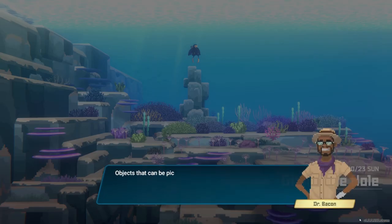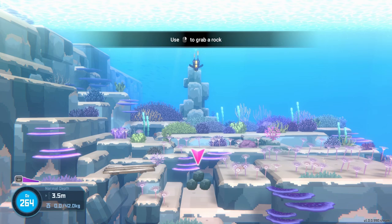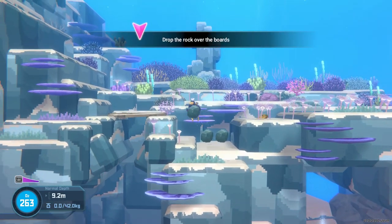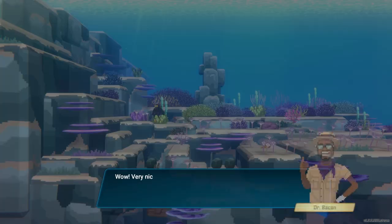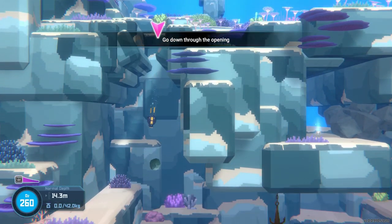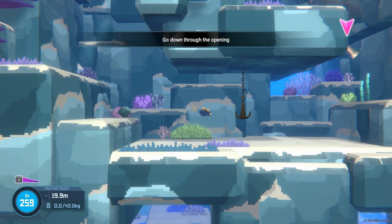And upon entering the water, the game will guide you through the various mechanics you can use them for. However, it neglects to mention you can use them for harvesting sea urchins — it's a detail you must remember, and if you're like me, it might take a while to remember. But once you're equipped with these new diving gloves, which will always stay on you, you can finally harvest sea urchins without risking any damage.